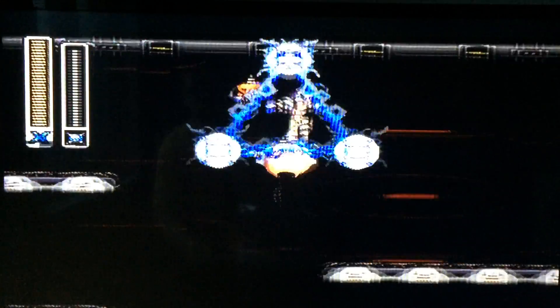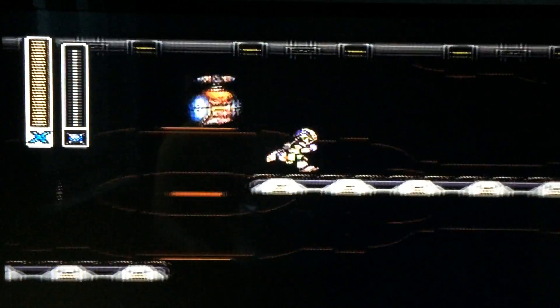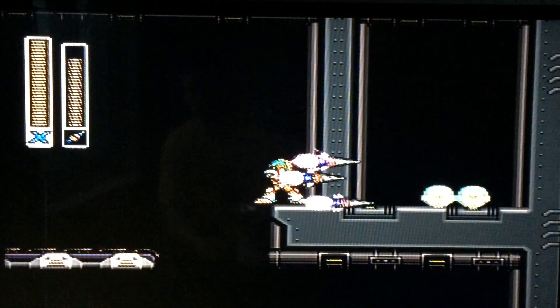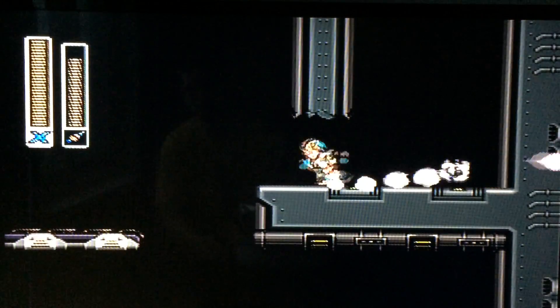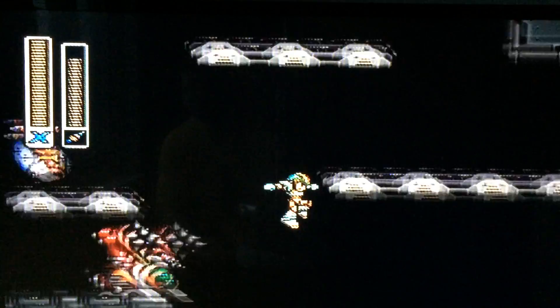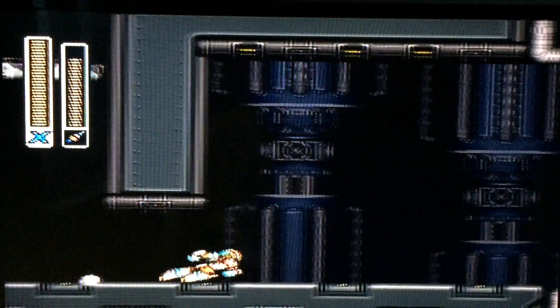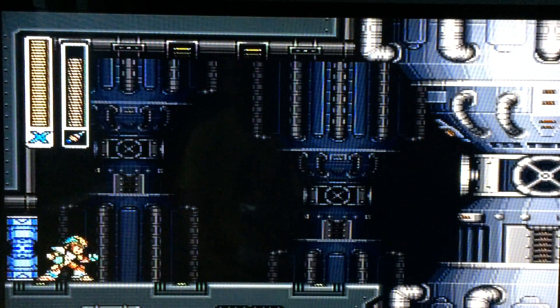So yeah, now we're in the engine room — not the engine room from Banjo Kazooie that everybody hates. If you use the Tiger Fang here, you can get a couple free knockouts. And just go in here — here's the mini boss, and he's the hardest mini boss of all time.